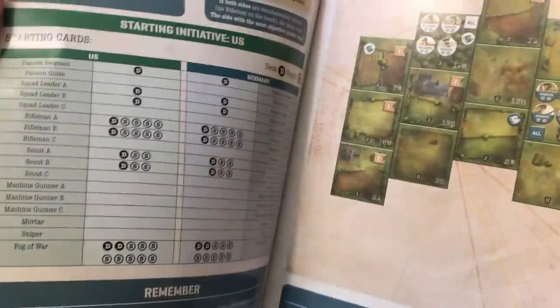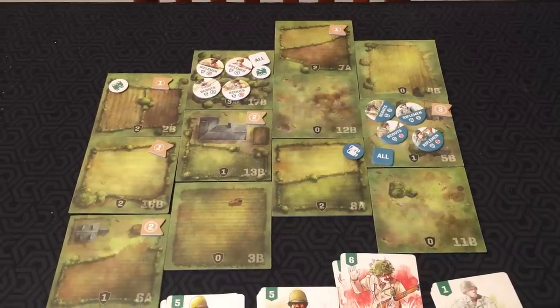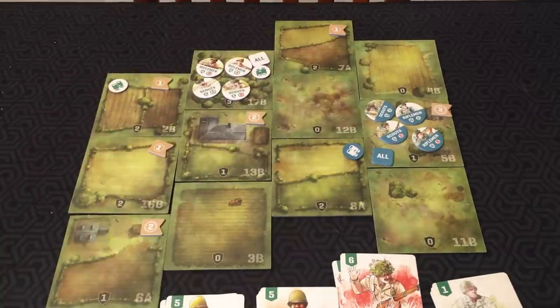There's a scenario book. There are 12 scenarios in all, and they all have different maps and different starting decks, and they're all based on historical events. I'm just going to show you the setup for the first mission. Play takes the form of a series of rounds during which both players will play cards to move their units, attack the opposing forces, and grab objectives.